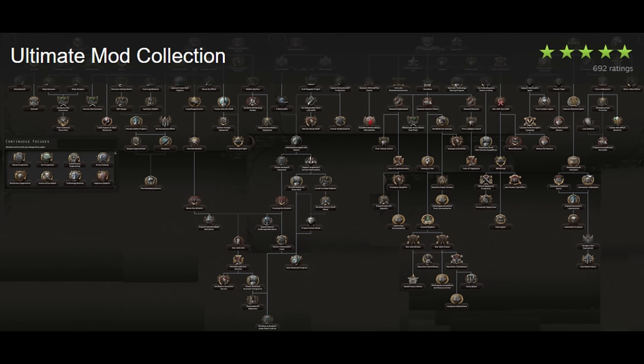UMC, or Ultimate Mod Collection, is a series of overhaul mods that were made for the base game. However, all of these are outdated and have since been abandoned.